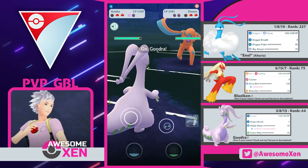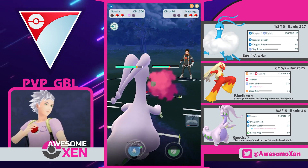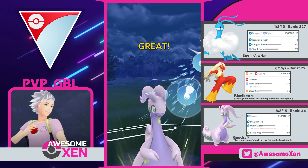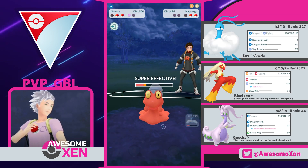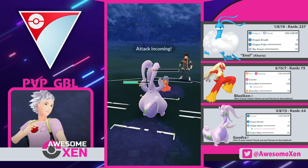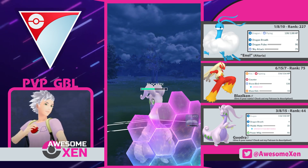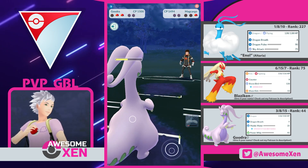And now we can counter swap to our Goodra! They picked their Deoxys, and now they came back with their Magcargo? That doesn't make any sense! Use your Muddy Water now! Water-type moves are doing double super effective damage to that Magcargo! And they might not know that we are running a Water-type move! Yeah, they didn't have a clue! Even weak damage moves such as Muddy Water did so much damage! Damn, we couldn't farm down — Magcargo runs hard-hitting moves, so we needed that shield. Good job Goodra! Your Dragon Breath is putting up so much work!